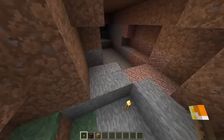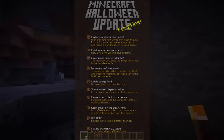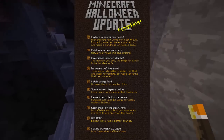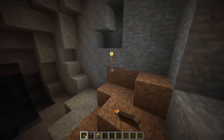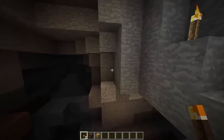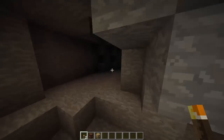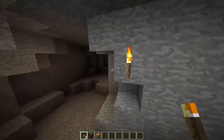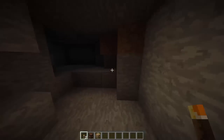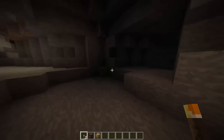Lanterns were a block that could be crafted and were originally planned to be added into the Halloween update, which was a big update on Halloween in 2010. The plan for lanterns was that they would be a permanent source of light. Torches would eventually flicker out and you would need to relight them with a flint and steel. Notch said that when the update occurred, the lanterns would use the same block ID as torches so all the torches would turn into lanterns.